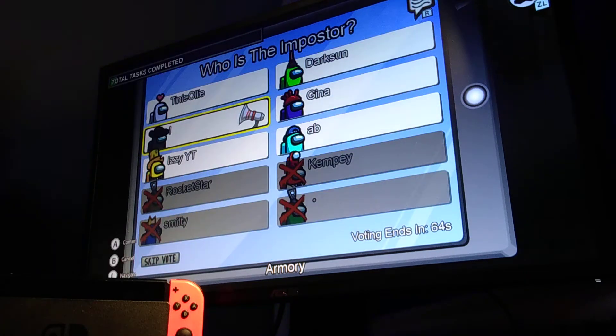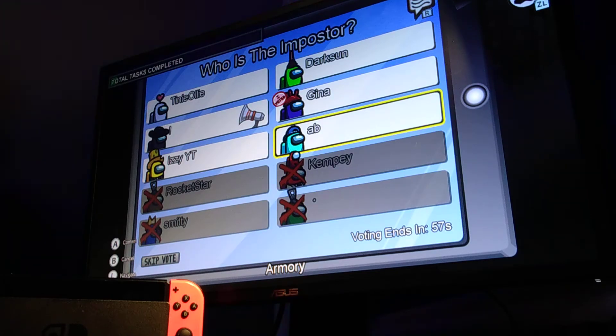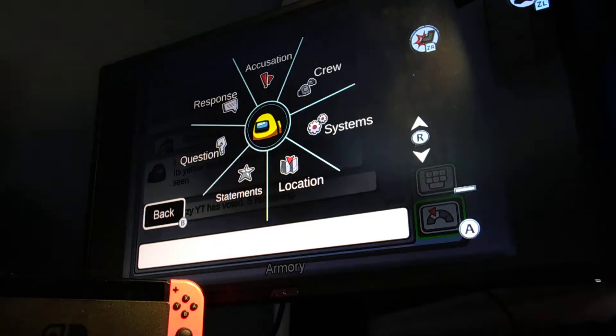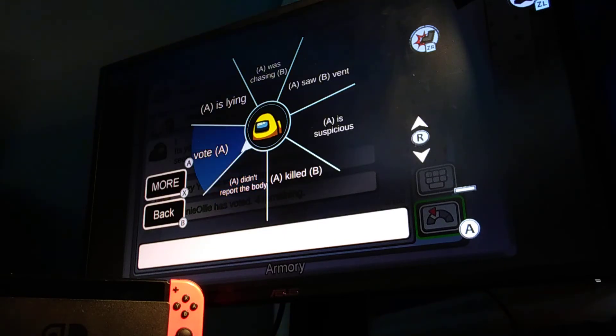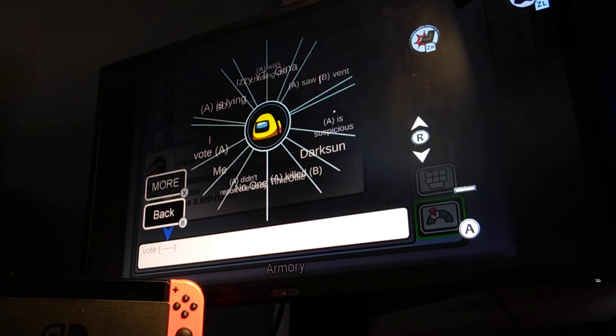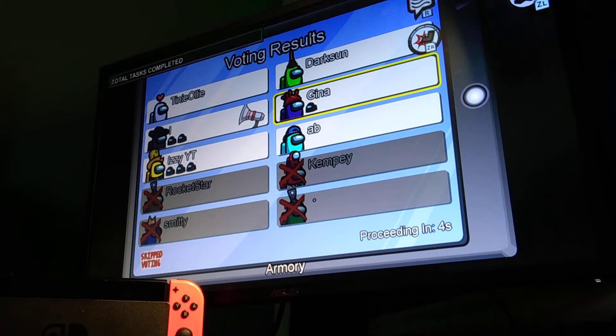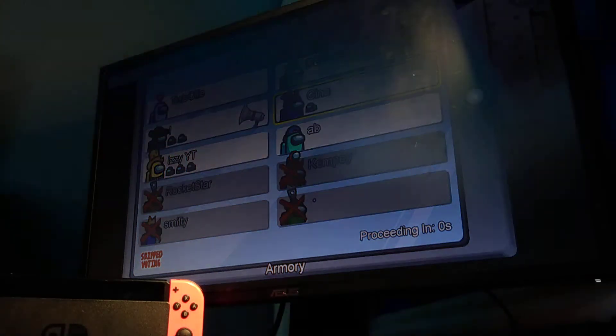Blue, me, green, black, and white have been talking. Purple has not been talking at all, same with cyan. Should we vote purple? They already voted — that's really sus. I'm gonna vote purple. Wait, how does this even work? I haven't done this in a while. Whatever — yellow? No, no, why did they vote me?